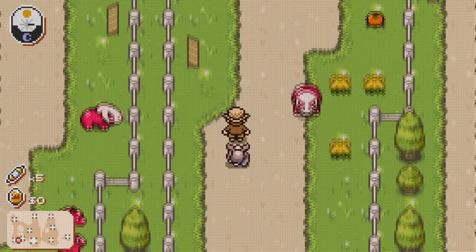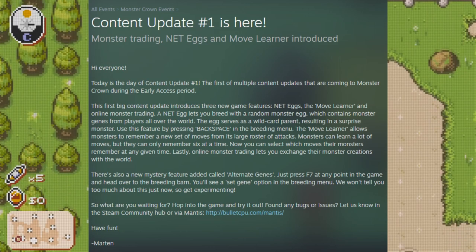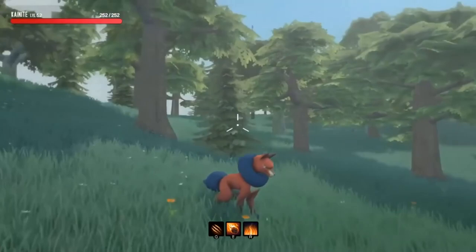Monster Crown just released its first content update, which I'm super excited for. It includes the move relearner and deleter, net eggs which allow you to breed with a random gene from other players around the world, and alternate genes which will switch the inheritance for attack, magic, appearance, type, and palette to the secondary monster instead of the primary monster. Expect a video checking out the new update and playing around with it soon.